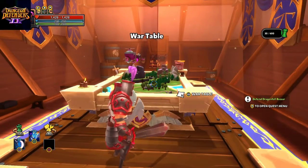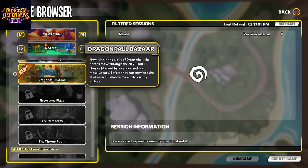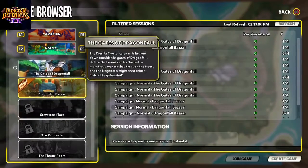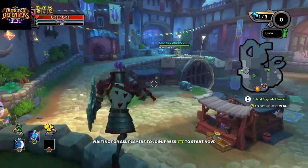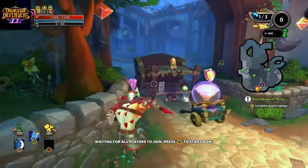This is the war table where you select your mission — I'm in my own private lobby right now. We're gonna be doing the Dragonfall Bazaar. I'm gonna try a private game; I don't want to do it with other people yet unless we fail. I want to see how hard it is on my own first.